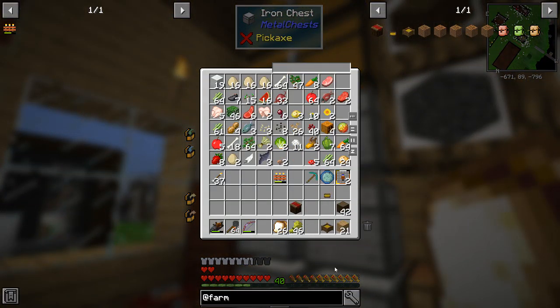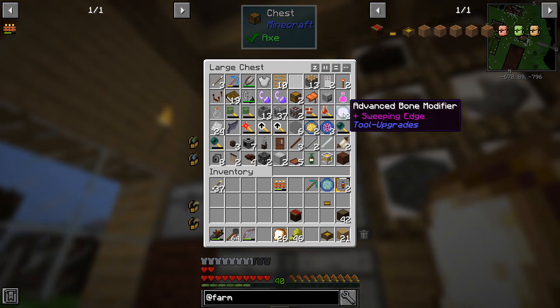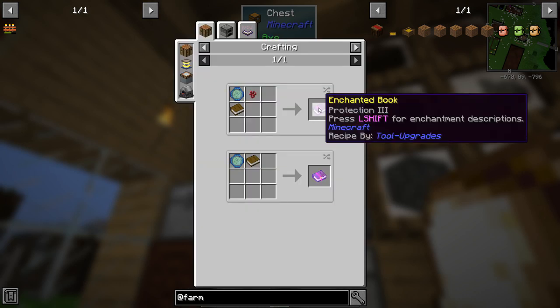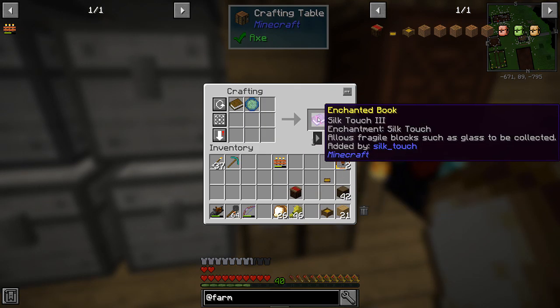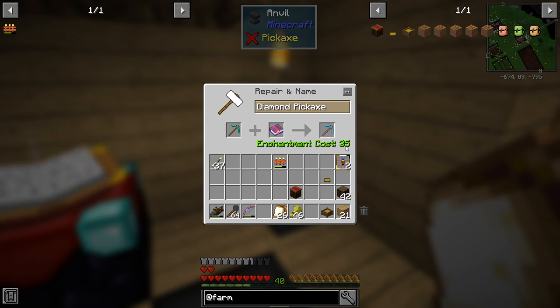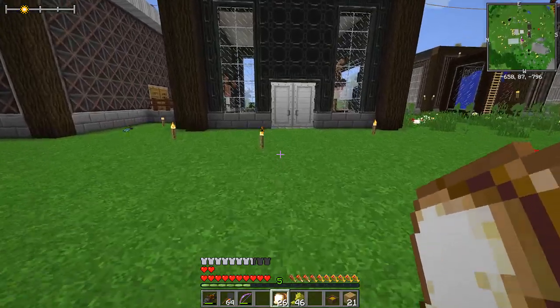I'll take the wheat. This is from the tool upgrades mod - we've been getting a bunch of these. I got sweeping edge, a blank one, fortune five or looting five, and the one I've got here is silk touch. This one can also be protection three or silk touch three. I just need to borrow a book - I've got a brand new pick. Let's do silk touch three and enchant a brand new pick with it. Enchantment cost 35 - wow, that better be the silk touchiest thing I've ever seen.